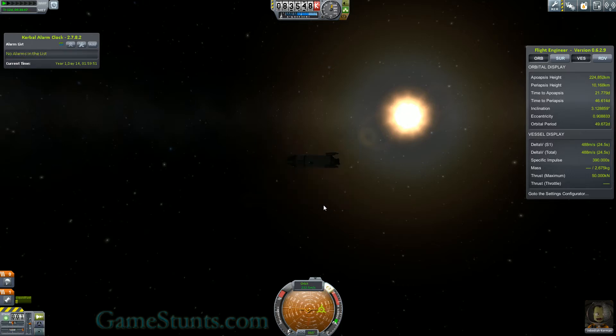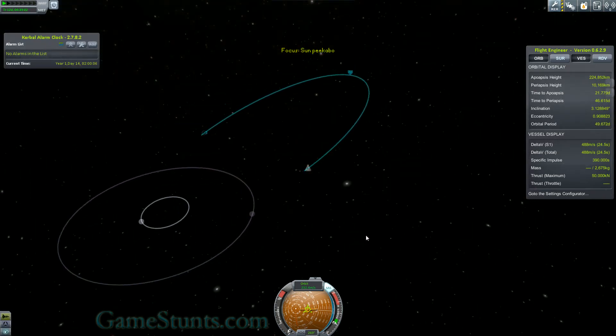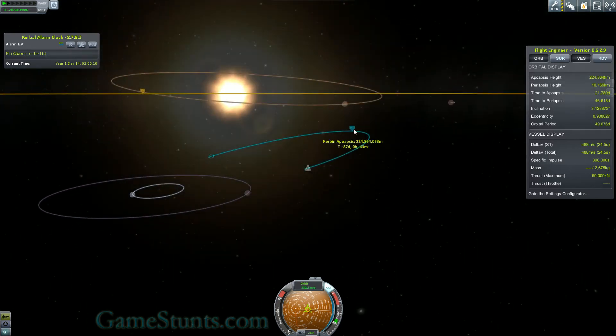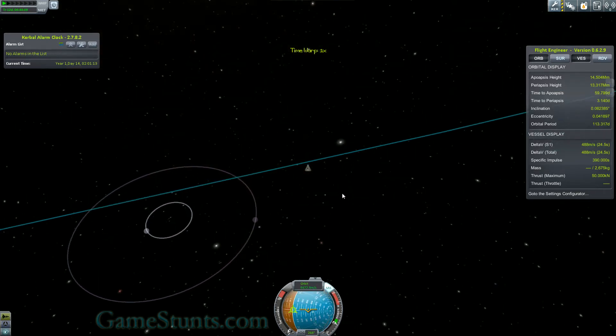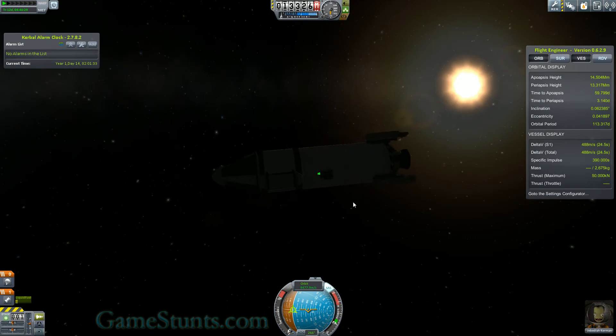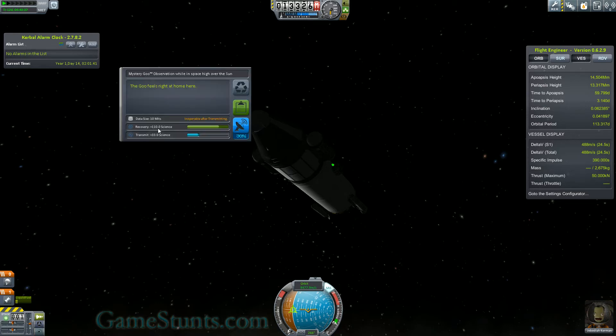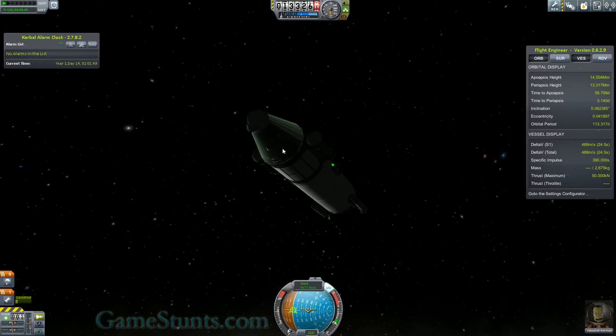I'm about to enter the sun's sphere of influence and leave Kerbin's. Just making sure the craft is pointed on the trajectory back to Kerbin. Now I am technically in orbit of the sun, just outside of Kerbin's sphere of influence. I'll do the other mystery goo experiment — and that's worth 110 science points. That's why it's worth so much more when you're in orbit of the sun.